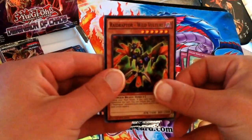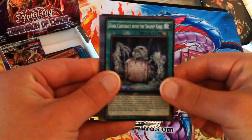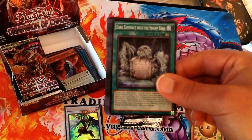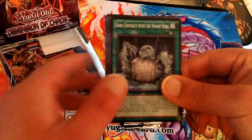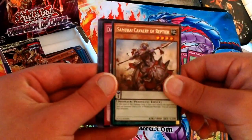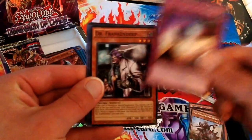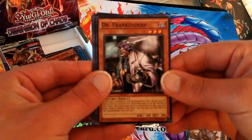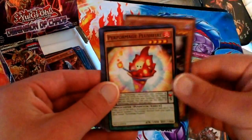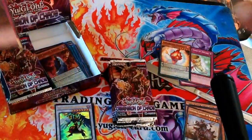Next pack: Raid Raptor Wild Vulture, another Kaiju Capture Mission, another Drum, Dark Contracts with the Swamp King — goes well with the Swamp King card, which I believe allows you to use itself as a Polymerization piece. The Rare is Samurai Cavalry of Reptier, which was the Sneak Preview card. I apologize for not being able to attend the Sneak Preview. Dark Contracts with Errors, Dr. Frankenderp — you Yu-Gi-Oh writers need to have better puns. Performage Splashfire — this one was a good card, I'll set that aside.